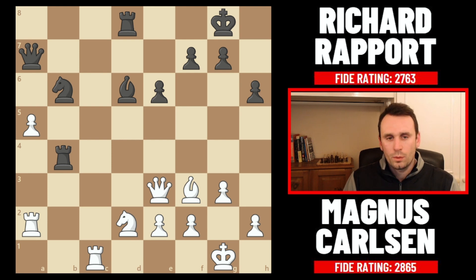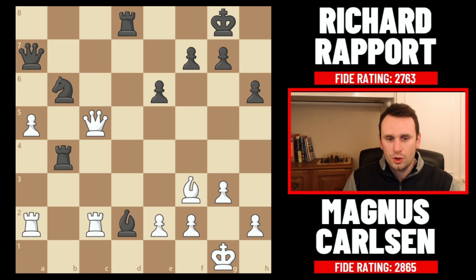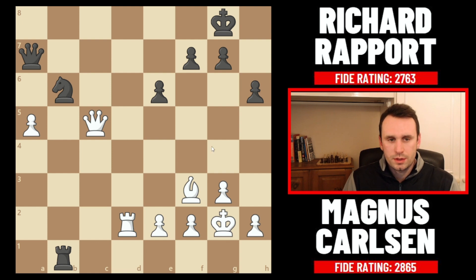So after queen e3 we had bishop to e7 — Rapport tucks this one back because white also had threats of playing rook to c6 or knight in c4. Lots of problems with these pieces; all of black's pieces are a bit all over the place now. Magnus just plays really simply with rook c to c2, defending. Now there is a threat to take here, so bishop g5 was played, counterattacking against the white queen. But simply queen c5 comes and there's just nothing for black. Say you take here — you can trade down all the pieces on d2. This knight is still pinned. You're losing a piece.